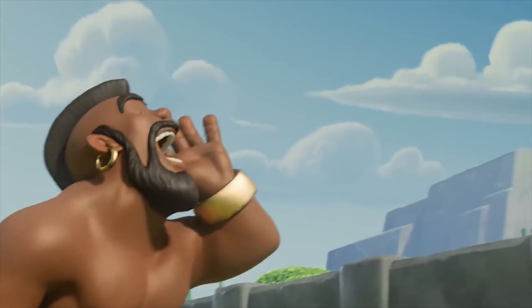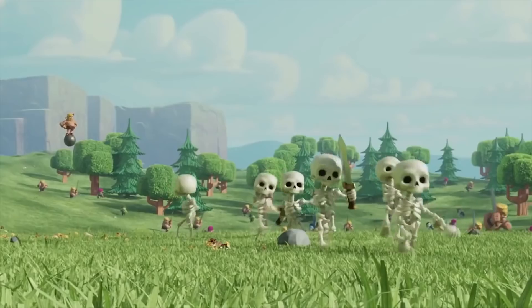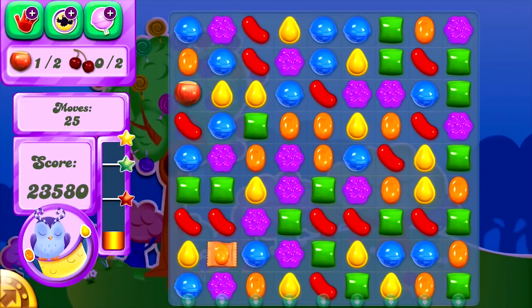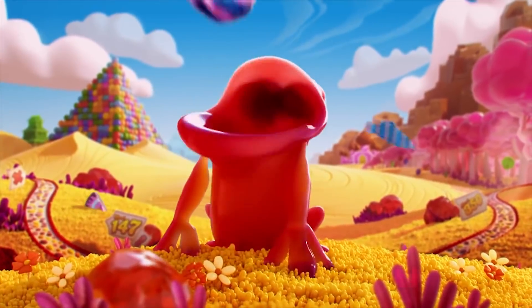With Clash of Clans, you can buy gems to instantly upgrade or build buildings and get more resources. In Candy Crush, you can get one-time use power-ups for less than a dollar. Neither of these things are needed inherently to beat the game, but after a few hours or even a few minutes, you'll be hit with a stone wall where you're given a choice: grind really hard to get past this level, or pay a measly 99 cents to get past it via a power-up.